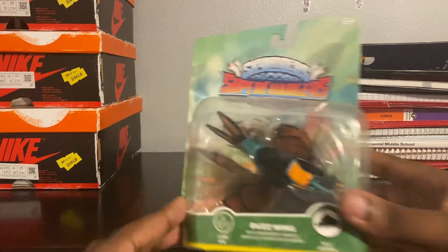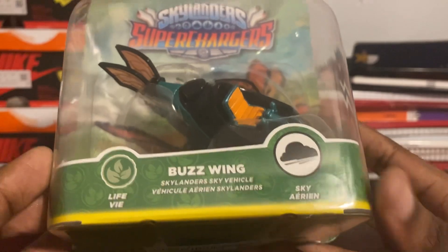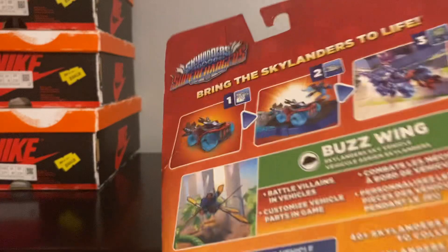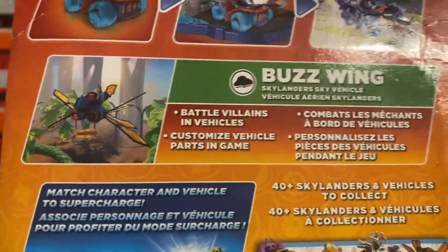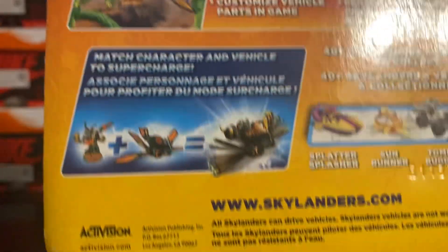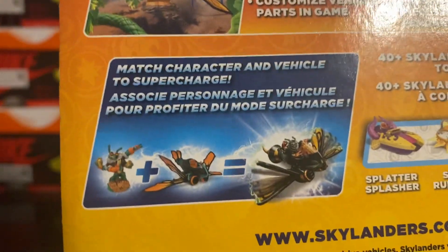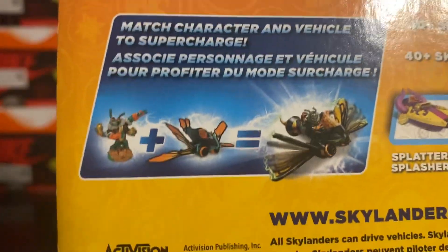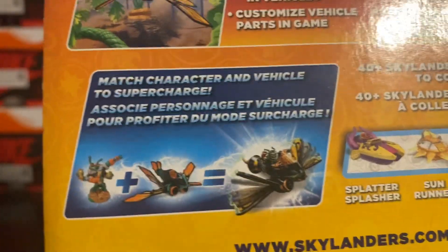As you can see, it is a sky vehicle and it's from the life element. On the back it shows you pretty much something about the Buzzwing, and if you match Thrillpede with his Buzzwing then it becomes supercharged. I don't have Thrillpede at the moment — I'll have to wait till I get him.